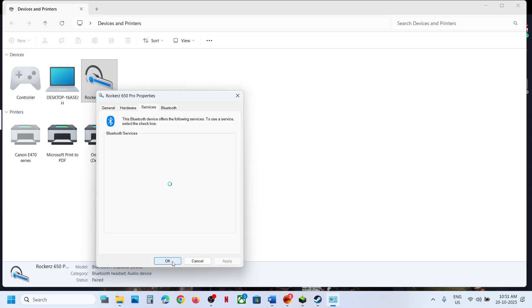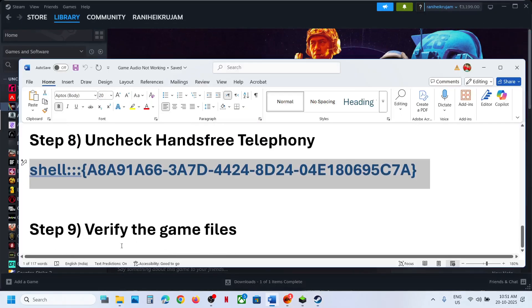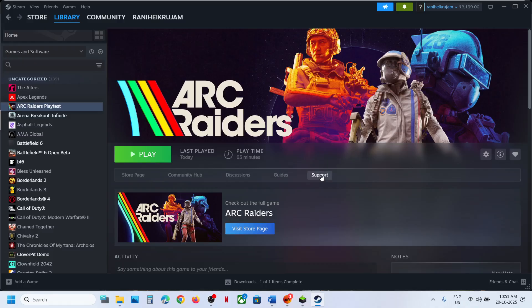After you are done playing the game, if you want to re-enable Hands-Free Telephony you can check it again. If still not working, the last step is to verify the game files. Right-click on the game, select Properties, go to the Installed Files tab, and click on Verify Integrity of Game Files.